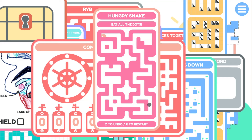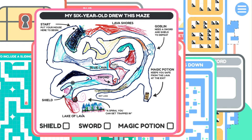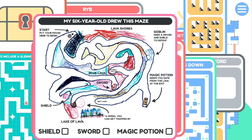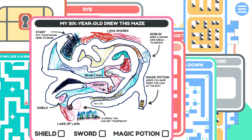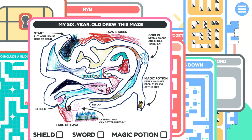What the heck? My six-year-old drew this maze. Put your mouse here to begin. Why am I dragging? Put my mouse here. There we go - I don't need to drag.